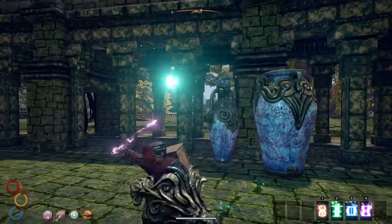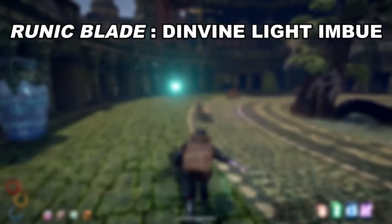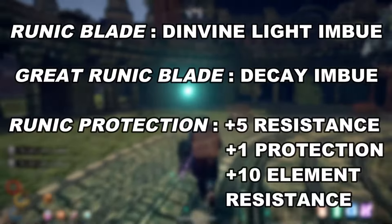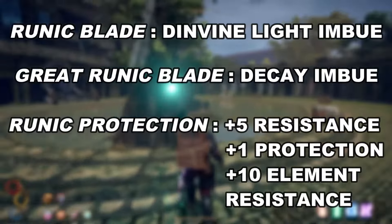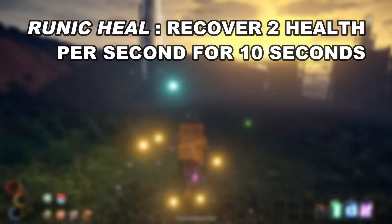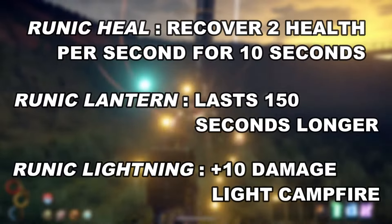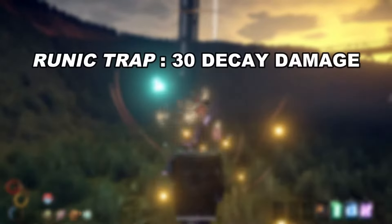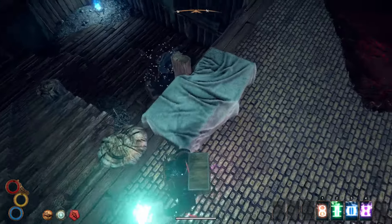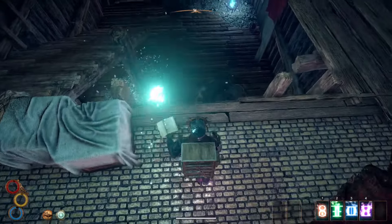Runic Prefix is insanely better — only use Internalized Lexicon if absolutely necessary for your build. The following buffs are given to the different runic combos if Runic Prefix is chosen: runic blade gains divine light imbue, giving it lightning damage as well as a pretty high light source; great runic blade gains decay damage for the same duration the blade is equipped; runic protection gains plus 5 physical resistance, another protection, and plus 10 resistance to all elements; runic heal allows you to recover an extra 2 health per second for 10 seconds; runic lantern lasts an additional 150 seconds; runic lightning gains plus 10 lightning damage and the explosion can now light a campfire; runic trap gains 30 decay damage; and runic detonation will now stack 40 decay damage. The runic prefix skill boosts every rune combo significantly and allows you to get much more damage out of each attack, which is why I always choose it over Internalized Lexicon.